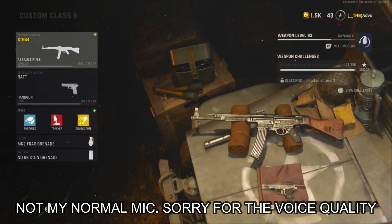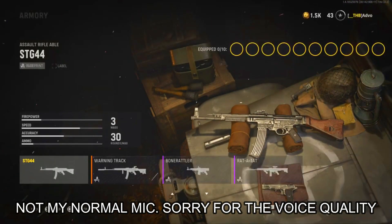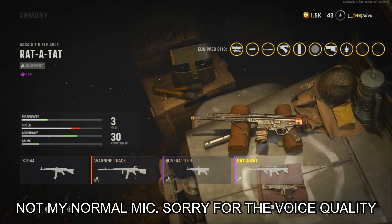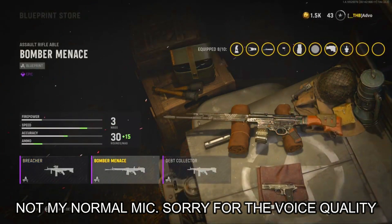When you go to select your weapon, move over to the right. If you already have blueprints, this is how you put them on — you just go over to it. I have the Warning Track, the Bone Rattler, and the Rat-a-Tat.